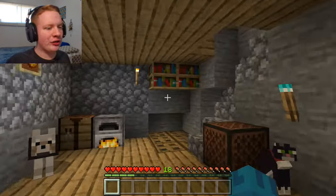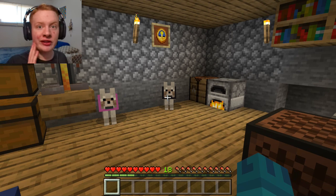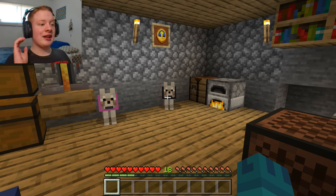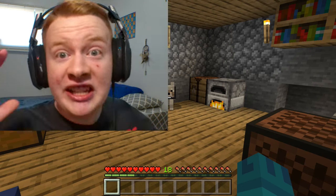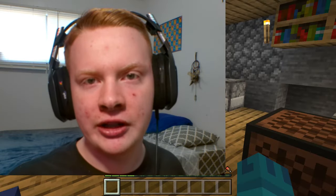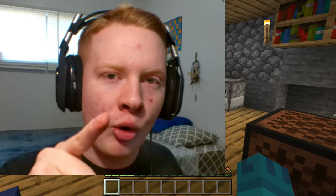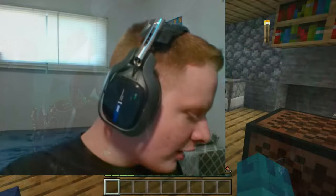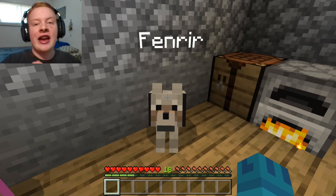Now, do you guys remember this dog right here? His name was Nun — his collar color used to be red, but now it's black. That's because I have finally chosen a name for him after a year of having him. A year! He spent a year with no name — that's why I called him Nun, because he had none. I was watching some God of War Ragnarok videos, and I thought: perfect name. As a reference to the goodest boy from God of War Ragnarok, I have given him a black collar with the name Fenrir, and we're going to call him Fen for short.